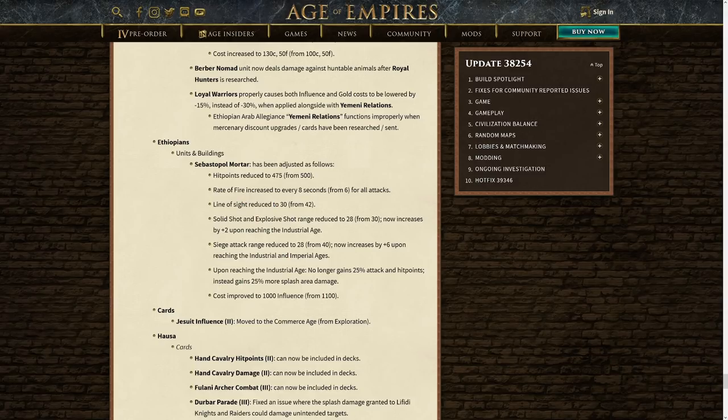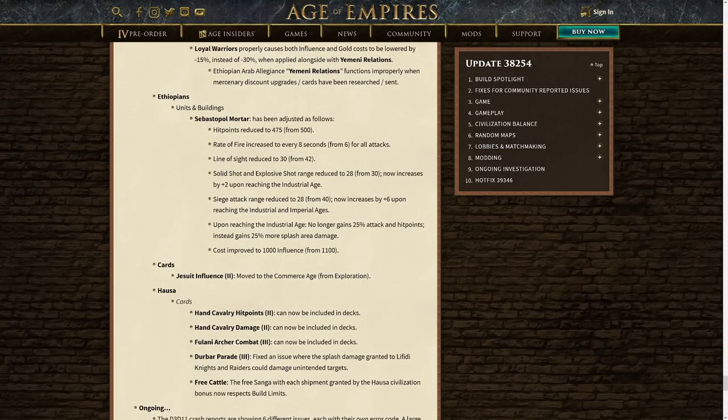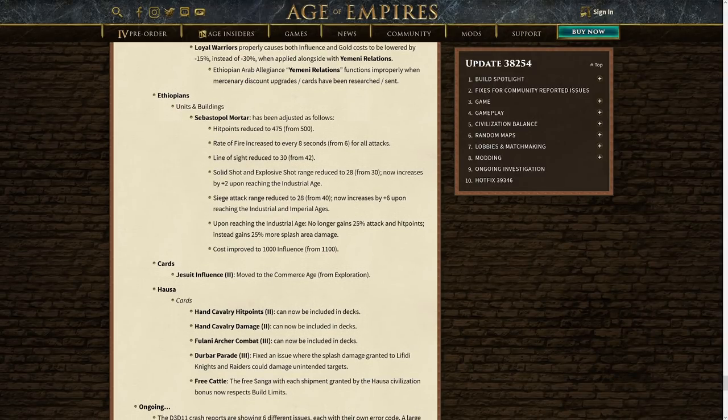Line of sight has also been reduced from 42 down to 30, which is a pretty big deal, but obviously you'll be able to get the arsenal upgrade for that, taking it back up to 36, so that won't be too bad. Solid shot and explosive shot range reduced to 28 from 30 — so a fair reduction of two range, which is two more than a falconet. Now it increases by plus two upon reaching the industrial age, so they're not nerfed in the late game but just nerfed in the fortress age. That's a reasonable change.